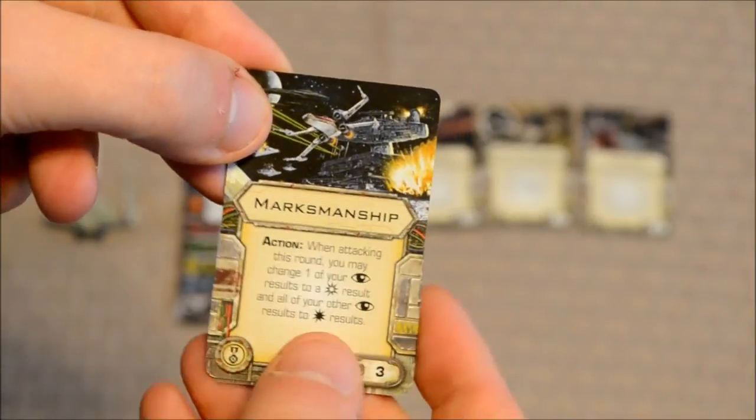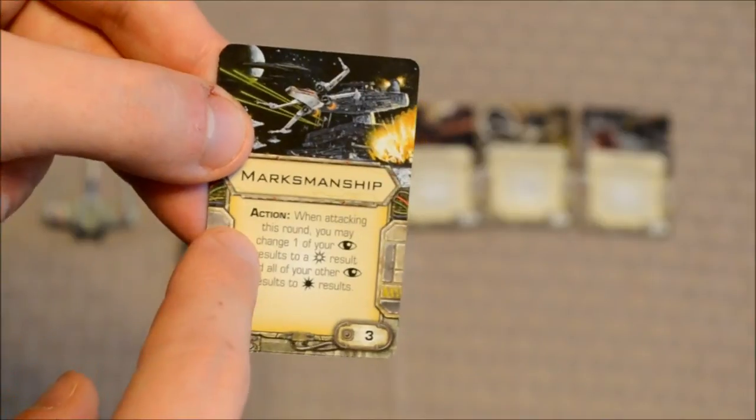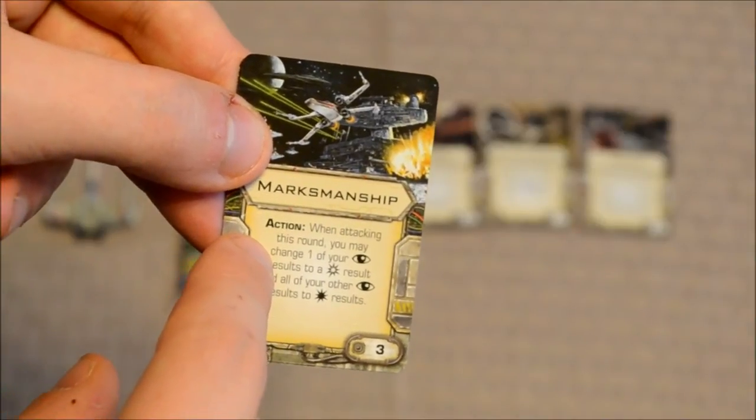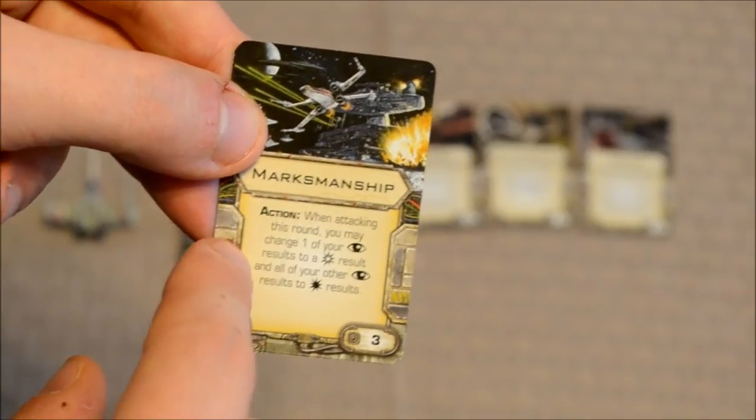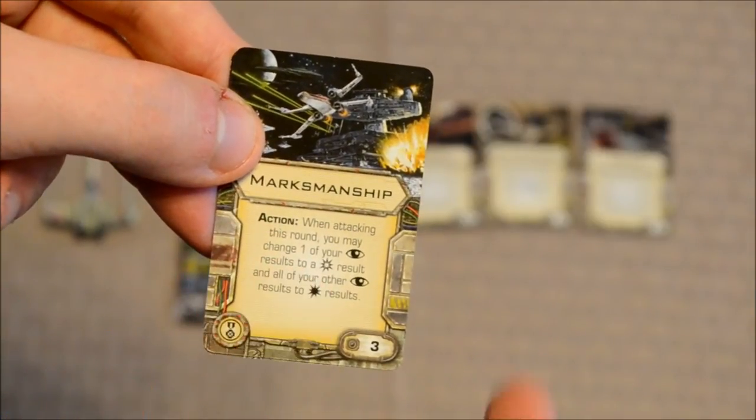Marksmanship is another card I covered in a previous video as part of the core set. It acts like a focus token, but instead of changing all of your focus results to hits, you can change one of those focus results to a critical hit.